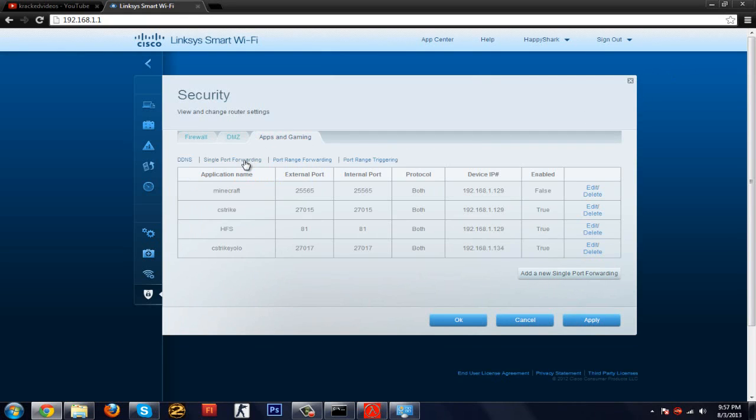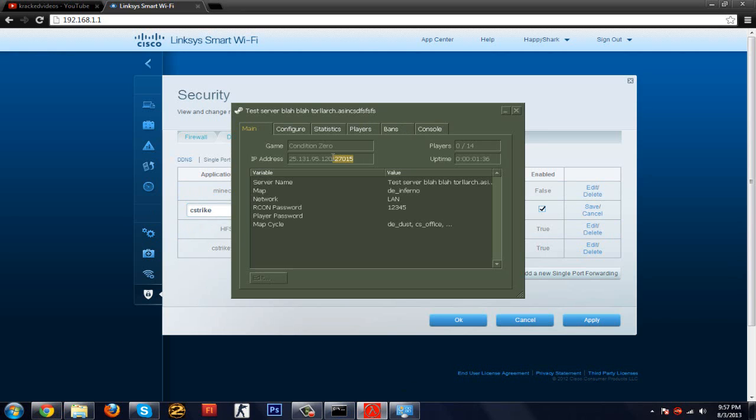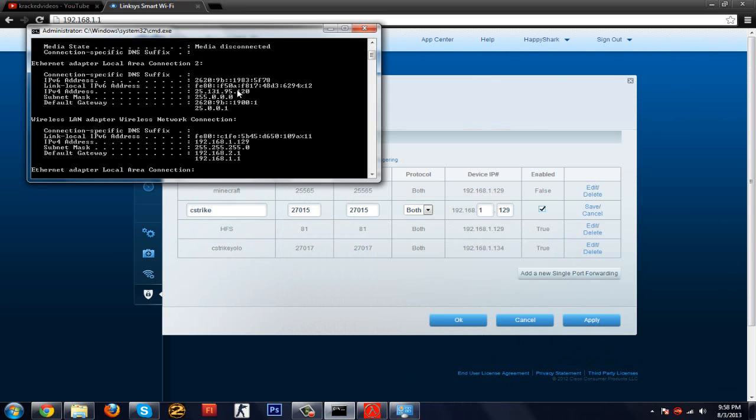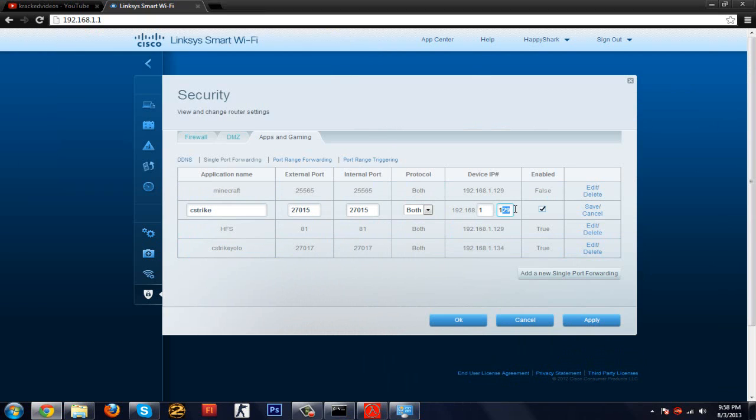After logging in, go to Security, then Apps and Gaming, then Single Port Forwarding. Set the application name to something like 'cstrike.' The internal port should match the UDP port you set in HLDS. External and internal ports will be the same. Protocol can be UDP or Both. The device IP should be your IPv4 address.